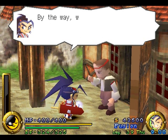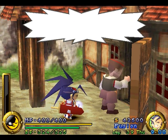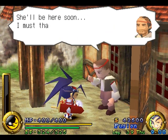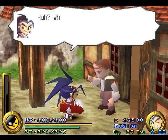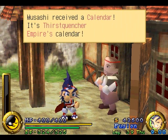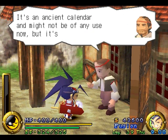By the way, where's Mrs. Govern? Just a moment — she'll be here soon. I'm going to thank you for saving the village again, Musashi. I don't have much, but please accept this. What the heck's this? A calendar — Circe Quencher Empire's calendar. It's an ancient calendar and might not be of any use now, but it's an antique.